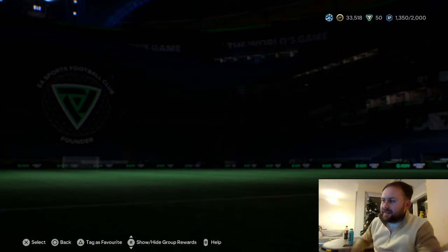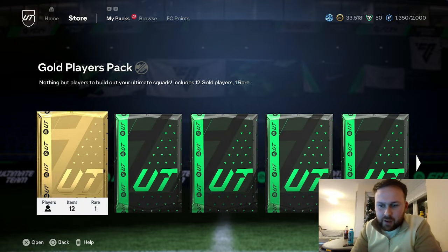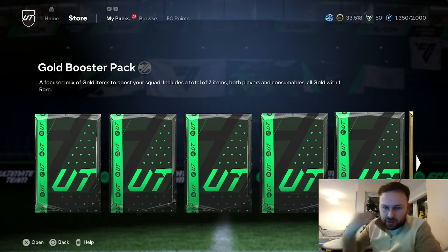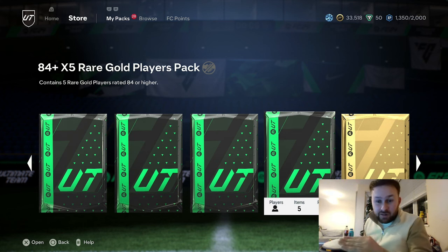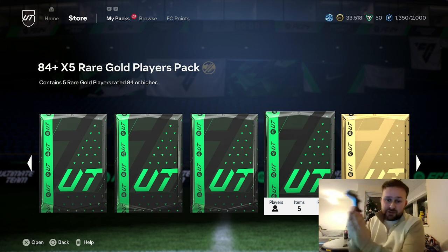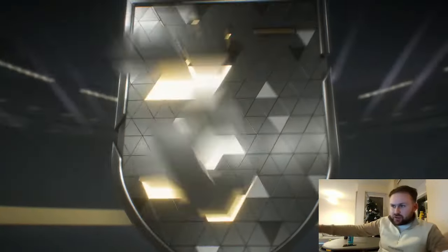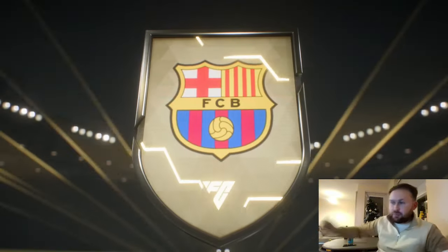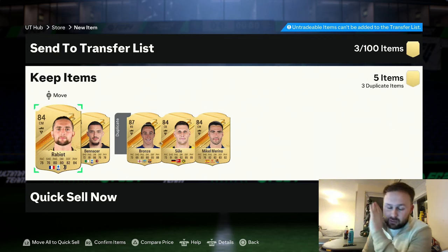I'm going to do one more — definitely the last one. The best thing we've got is Gravenberch. We have so many promo cards, it's been ridiculous. Without further ado, let's pack another one. Your like target today is 35 likes and you've got to smash that subscribe button. I want to get to that 1,000 mark before Christmas — you guys have been absolutely fantastic. Thank you to my subscribers, and if you already have pressed subscribe, thank you and Merry Christmas. England, right back — it's going to be Trent. It was Trent. No, it's bronze again. We'll take the 87 — it's yet another dupe for a step towards the Mbappé SBC. If you've enjoyed today's video, please smash that like and subscribe button — peace.